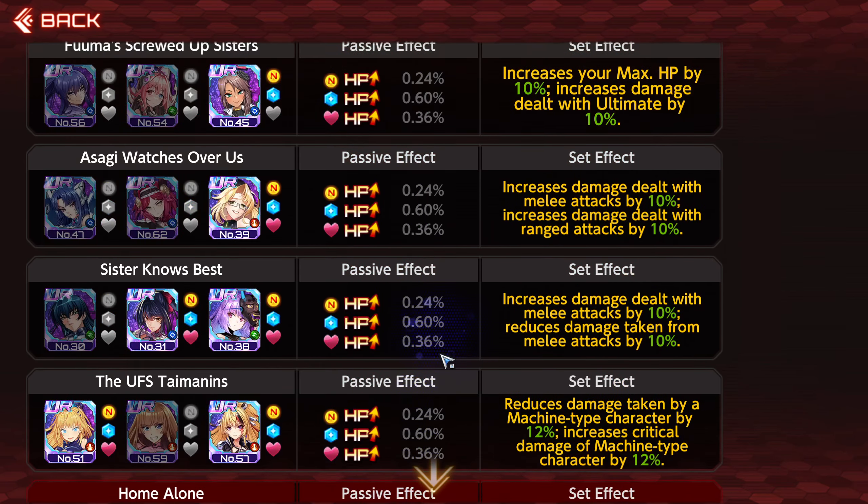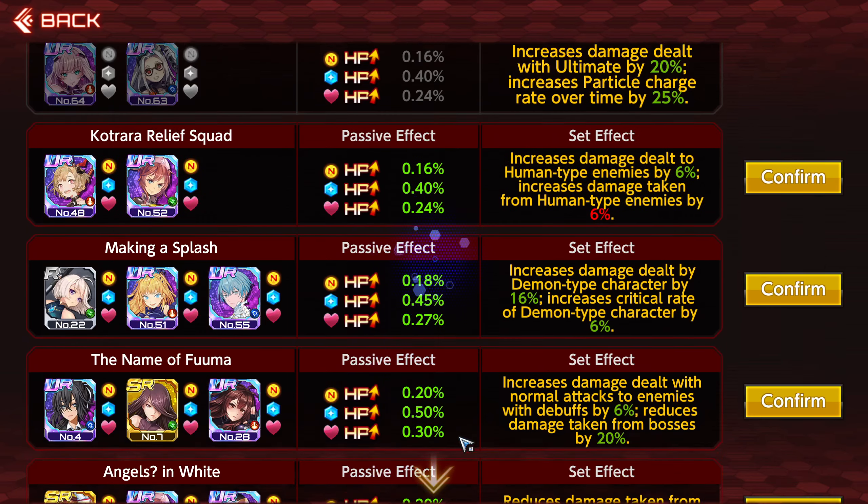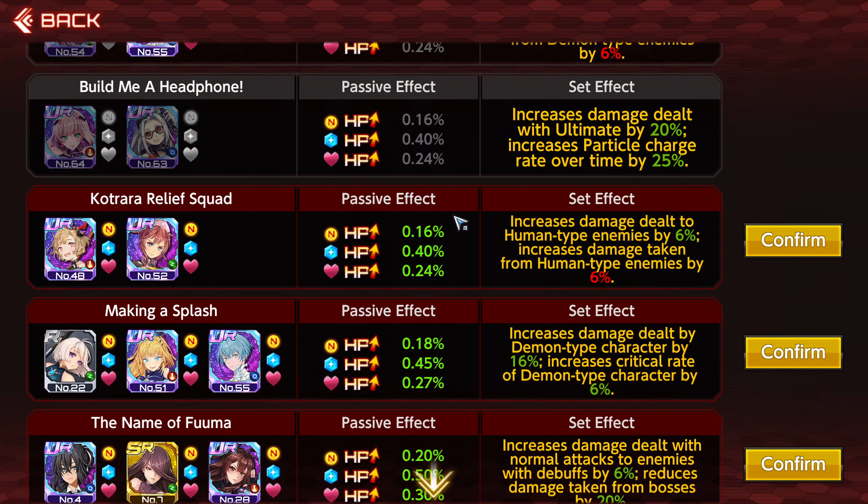There are a bunch of examples here — I'm not going to bog you guys down with the details. But here's another one: Making a Splash. This one is good for demon-type: it increases damage dealt by demon-type characters by 16% and increases critical rate of demon-type characters by 6%. Just a few examples for each type.